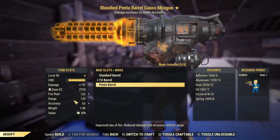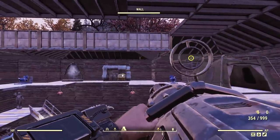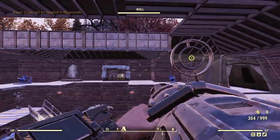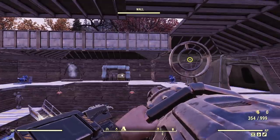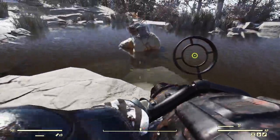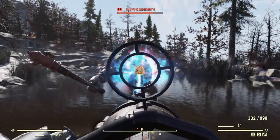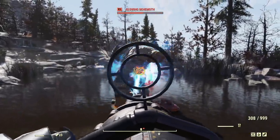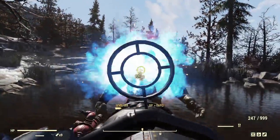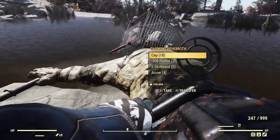Now let's look at the Penta Barrel versus Triple Barrel. Lower damage, higher accuracy, higher fire rate — there's slightly better accuracy but honestly not much of a difference. Testing on another Behemoth: I can feel the lower damage. The DPS suffers and he's able to get back and hit us again. The DPS definitely suffered with the Penta Barrel.